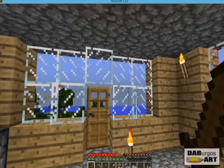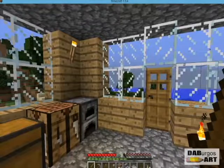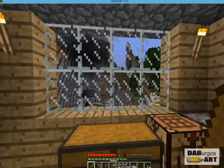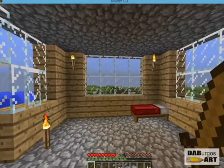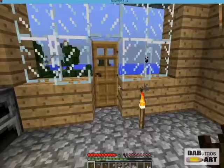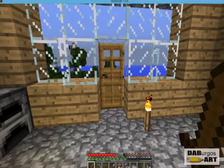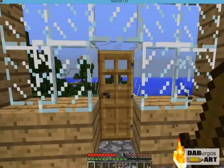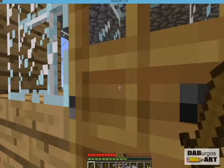Hey guys, welcome back! I'm Dante and this is episode 2 of Crafting with Dummies, a let's play I'm having on my server. As I slowly begin to develop my homestead, we have a basic cabin we made last episode. We're going to do some exploring, cut down some trees, and if we have time, visit one of my fellow co-workers at their location. Let's get started!